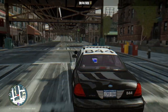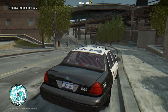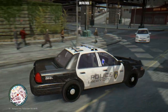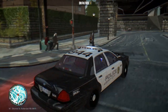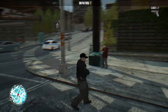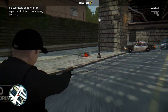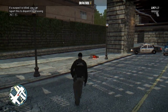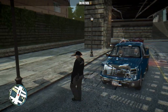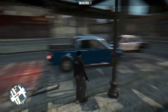Seems like they've updated the radio chatter as well. This is a new option — hold down E to join a pursuit. He's got a weapon. Suspect has been killed. You can report this to dispatch by pressing Alt+E. So I reported it to dispatch. Does that call the paramedics?